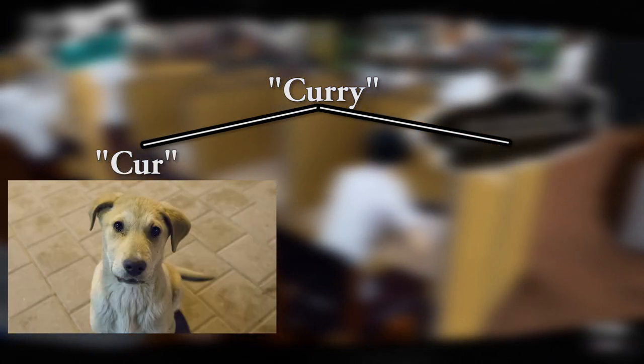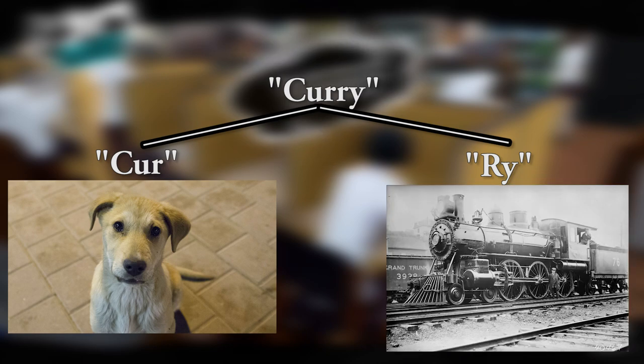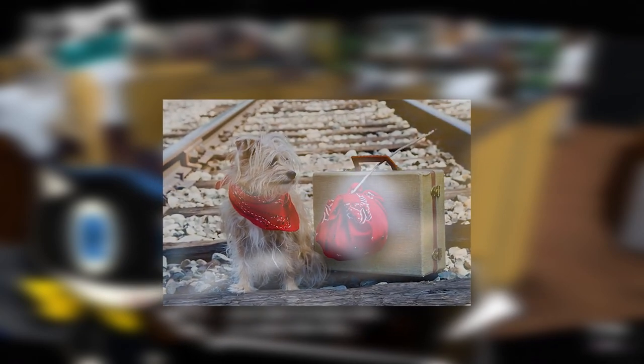Did you know we get the word curry from the words 'cur,' meaning a dog in poor condition — i.e., a mongrel — and 'R-Y,' meaning railway? This is because curry was originally a dish served to dogs by their owners as they rode the railways, composed only of ingredients found in their bindles.